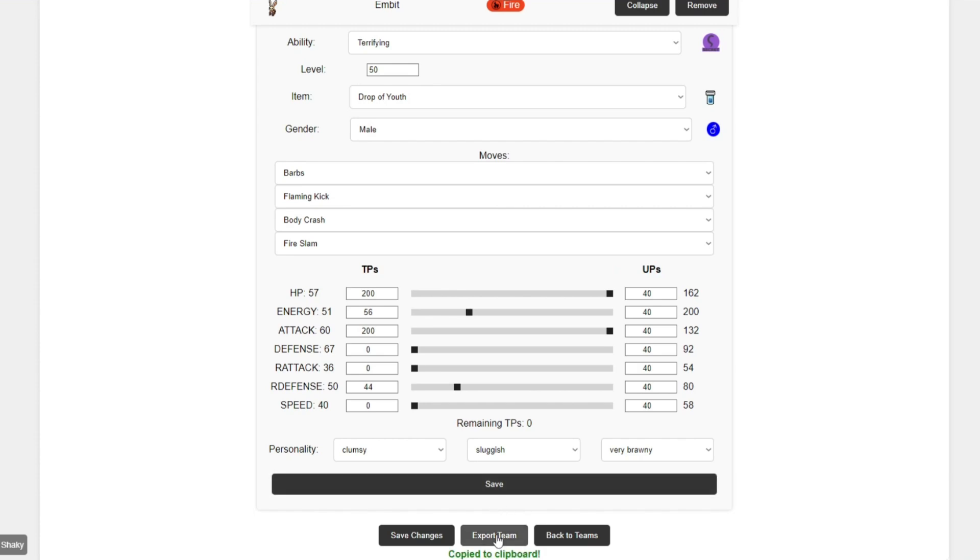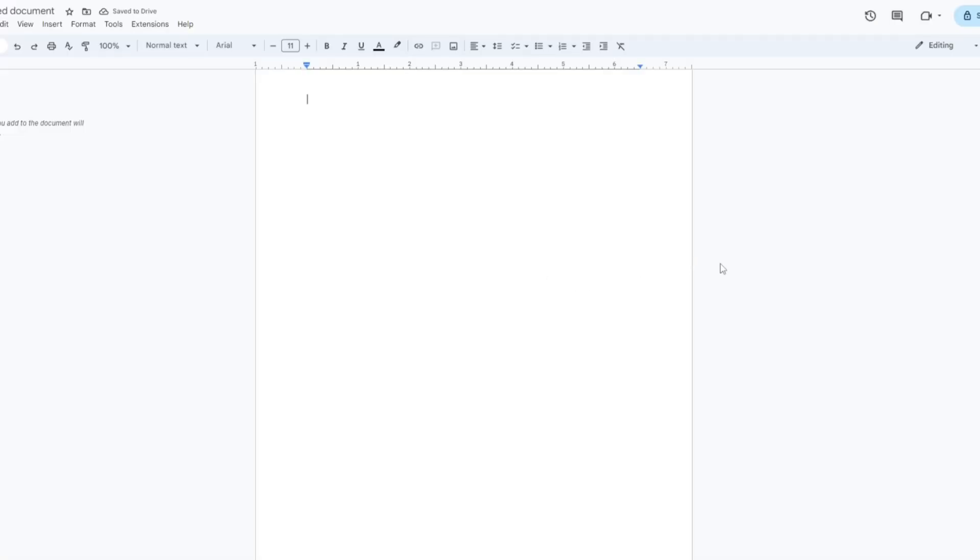After that, you can export your team and copy to clipboard. Let me just show you what it looks like in Google Docs. Once I press paste, it'll show you everything that you inputted on the team builder.